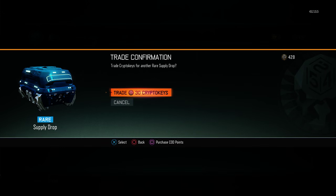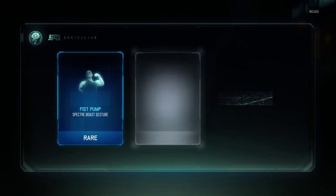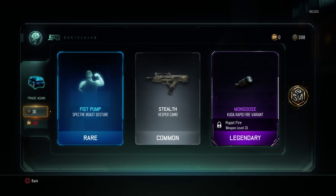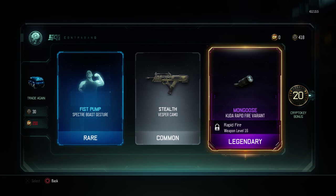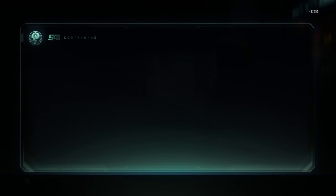Here we go again, another 30 rare - a common and a legendary: a mongoose kuda rapid-fire variant. And I got 20 crypto key bonus for that. Not bad. I'm trying to get some friggin melee weapons man. Where the hell are the melee weapons?